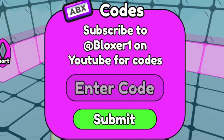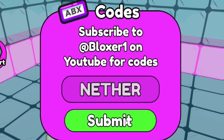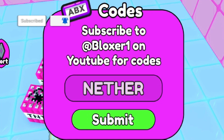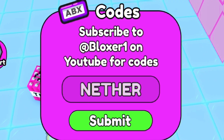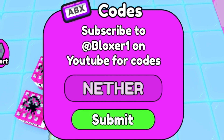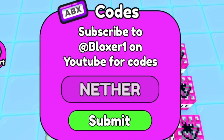The first code today is going to be NETHER — that's N-E-T-H-E-R. Click submit. That one's going to give us 1,000 wins, which is quite nice. Before I go into even more working codes, if you've not yet entered my daily Roblox giveaways, they are completely free to enter, so why not? They only take a few simple steps — just like, subscribe, and comment your Roblox username. Anyway, moving on from there.